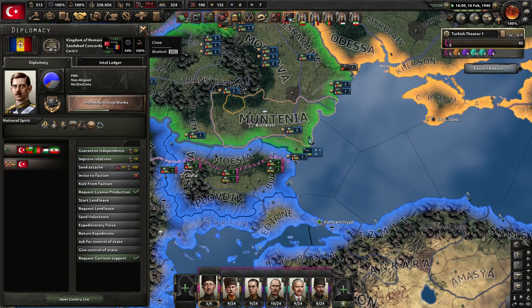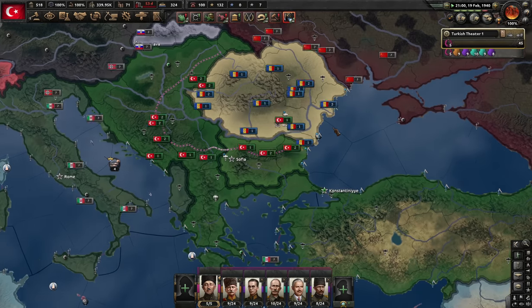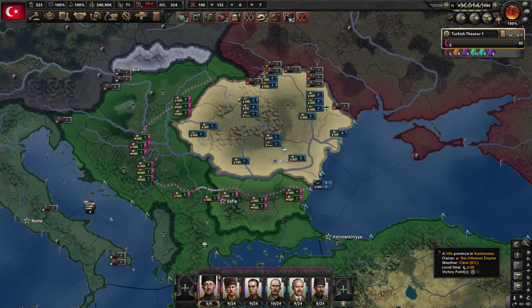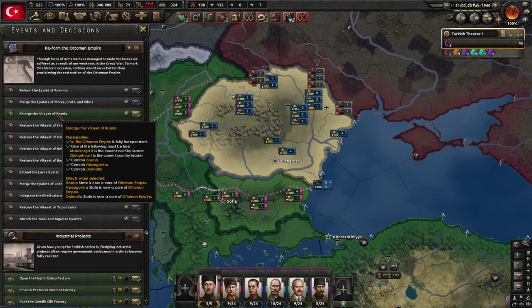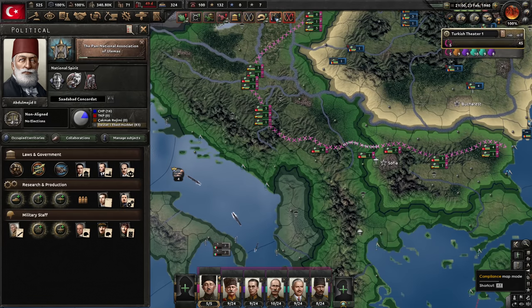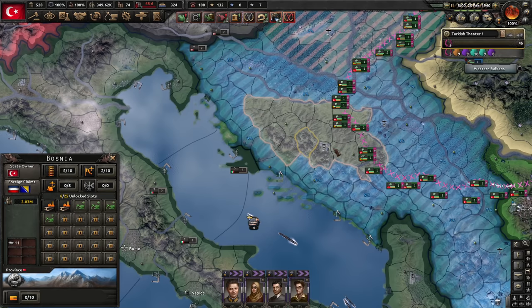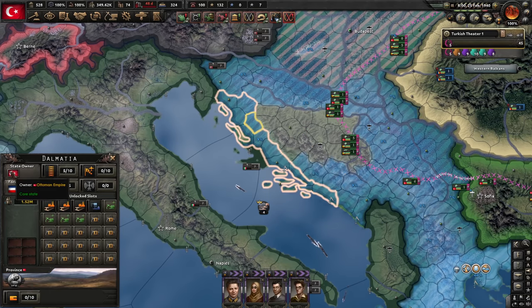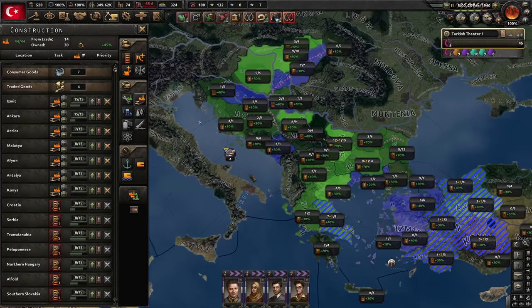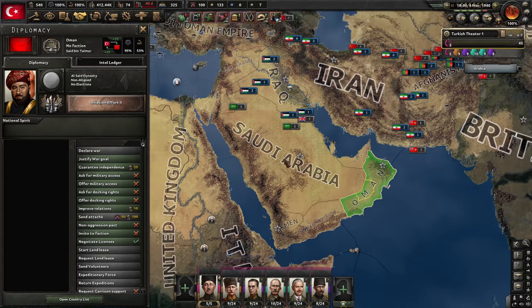Reclaim the fallen empire — with that we can do the pan-national association of ulemas. Remember: first expand the Sadabad Pact, then reclaim the Fallen Empire, then the Pan-National Association, to gain three puppets. I'll wait with killing Romania until we finish this, then use Iraq, Iran, and Afghanistan's troops to take over Romania. The Soviet Union is justifying against Romania — not a problem, they'll just give territory. Decisions: we can get three cores — Bosnia, Herzegovina, and Dalmatia. These are the three new cores we got, and they probably have better infrastructure than back home, so let's build factories here.